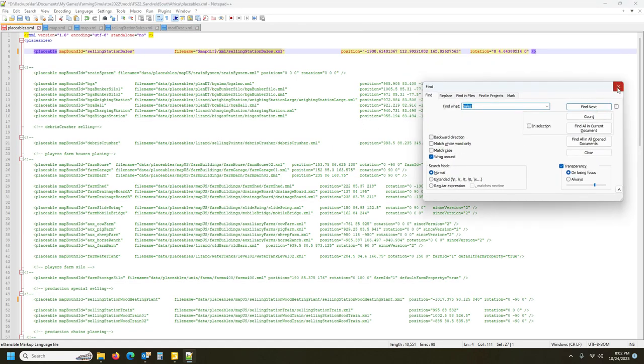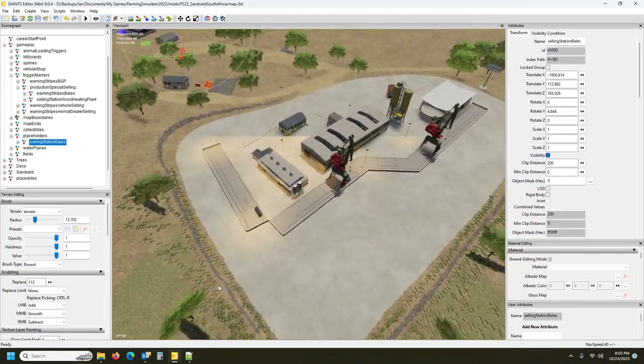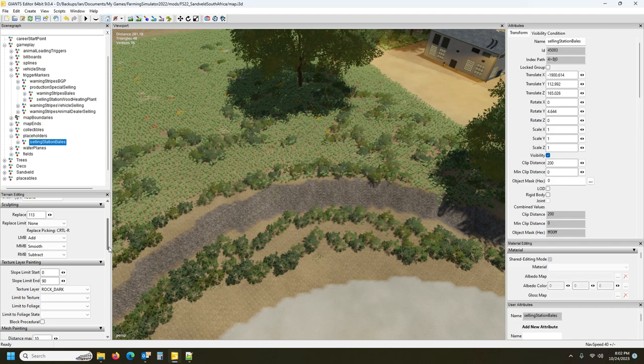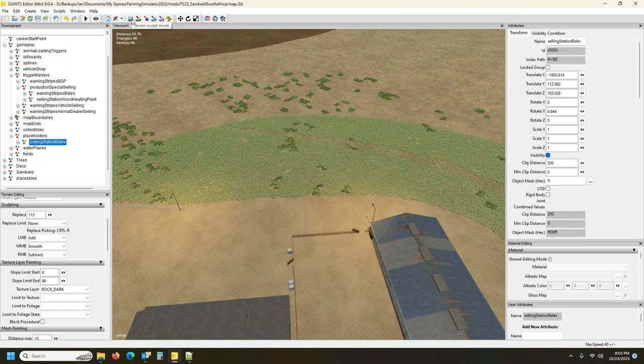That was quite fun — really enjoyed that. Save the map. Now back in the map we already have two triggers working, which is wonderful. There will be another sell point to do, and then obviously the big train job — all in a day's work. I notice that texture looks horrible over there — we'll have to have a look at that later. There's a wall here — control R shows it's rock dark.